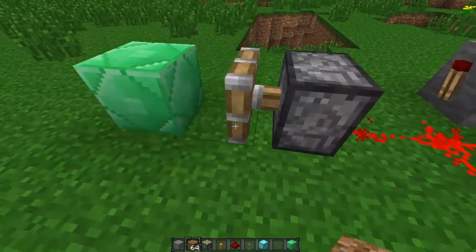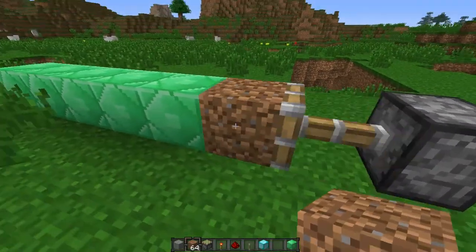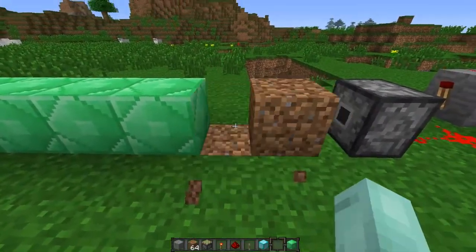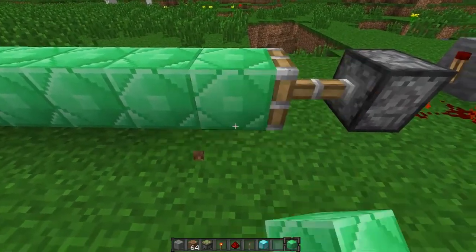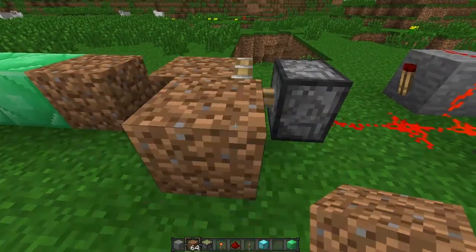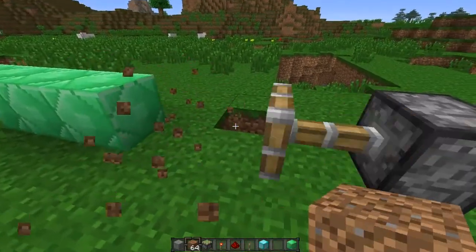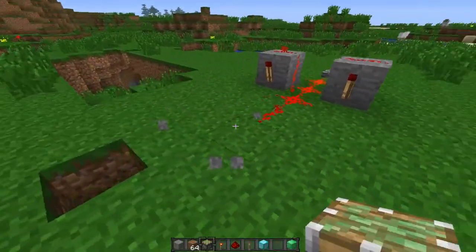Now let's duplicate some of these — while it's really loud. Hopefully it's not too loud in the video. Oh yeah, see — if you accidentally place the dirt there, then you'll start duplicating dirt. But it's okay. Yeah, this is turning this dirt into emerald, which is pretty awesome. Oh crap — oops. So loud.